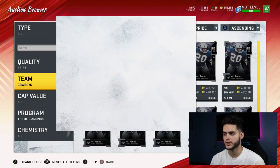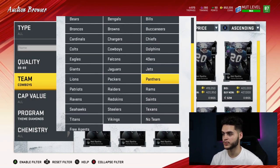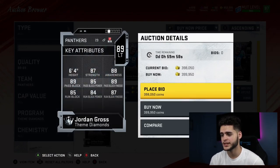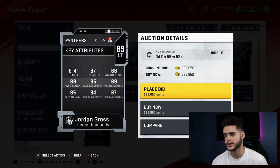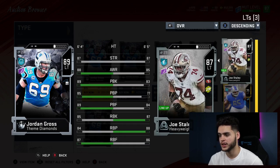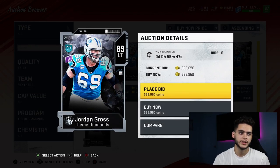Next is Jordan Gross of the Panthers, left tackle, and I really like this one especially with the current cards in the game. He's got really good pass blocking, good run blocking, good strength, good awareness, and he's 6'4". Can't do much better than this at left tackle right now. I currently have Joe Staley — he blows away Joe Staley. If you need a left tackle, he's definitely worth it.